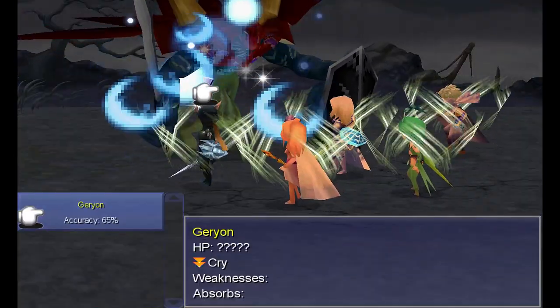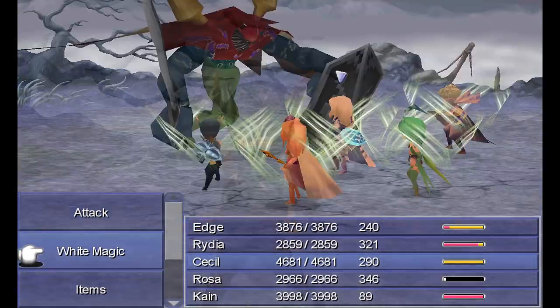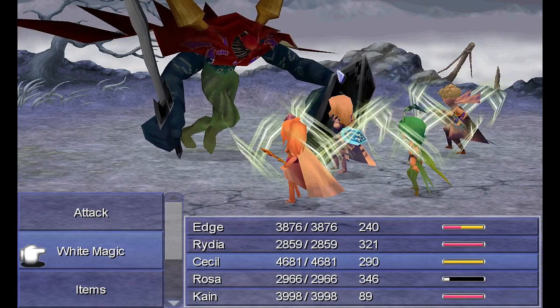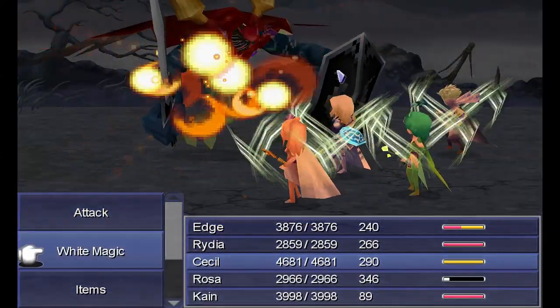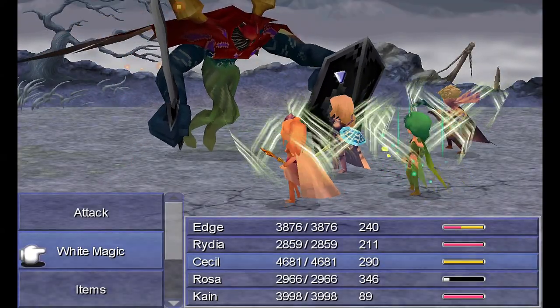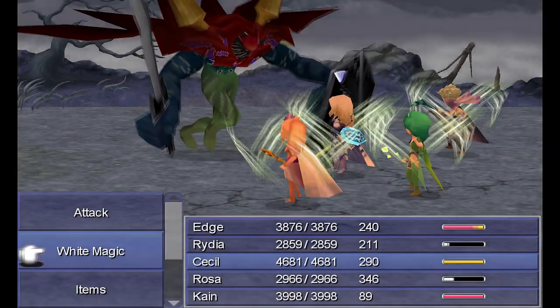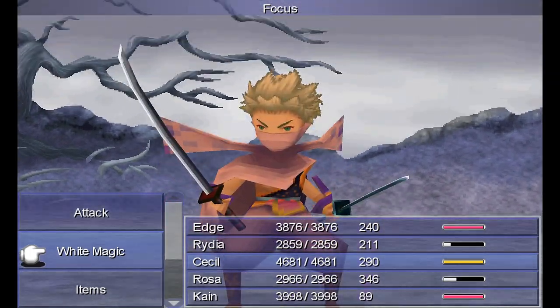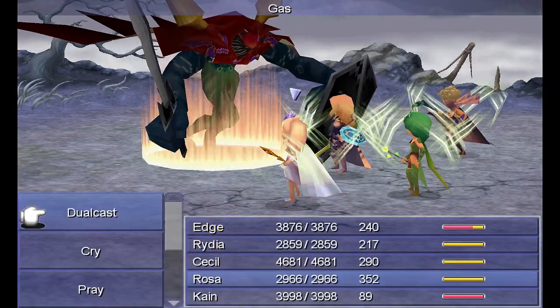I must have Coruscant because that's a 65% chance of hitting. That's definitely not good — I'll probably Asuna everyone. Rydia has already done a crap ton of damage to him anyway. Gas — no effect!